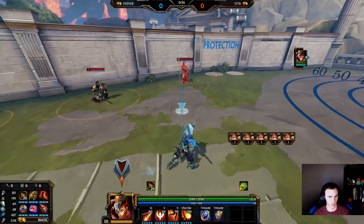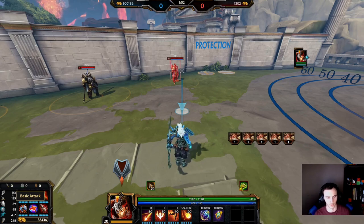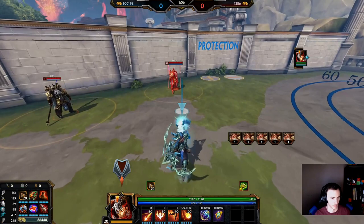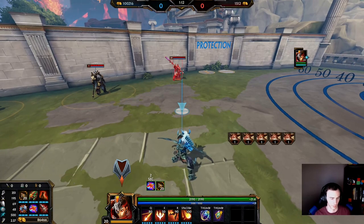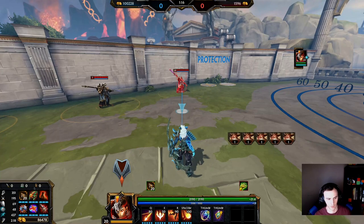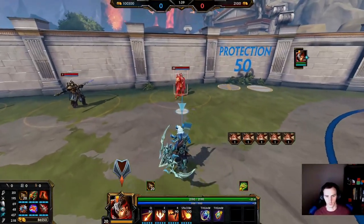If you're curious about the stats of this build in late game: you'll be sitting at around 350 basic attack damage before crits. Your attack speed will be around 2.18, scaling up to about 2.37 when Wind Demon procs, without purple buff - so you're pretty close to the attack speed cap, which is perfect. Your crit chance will be at 70% with this build, which makes it an insane late game.